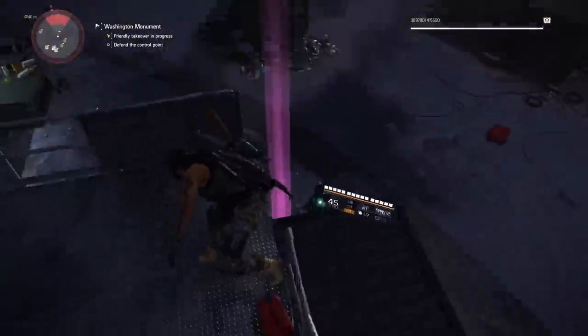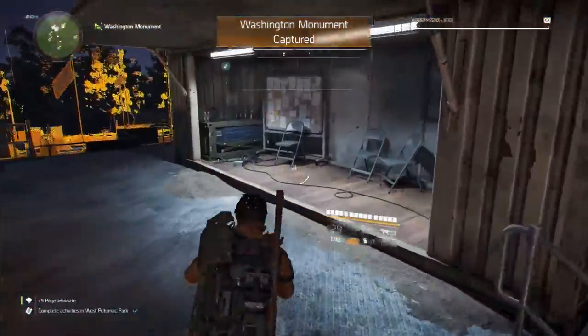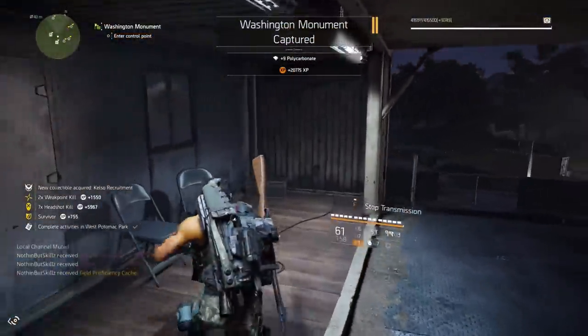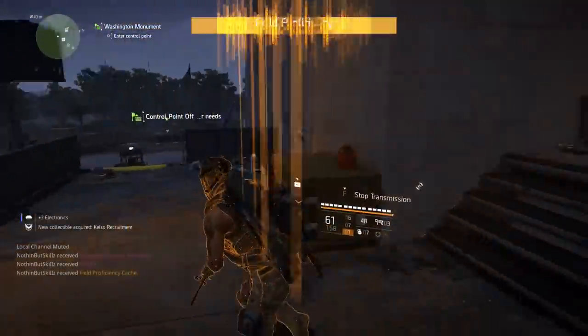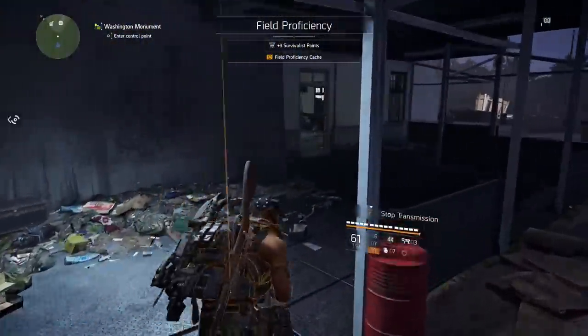The first thing we need to do is capture this monument and take over this control point so we have access to the supply room. Once you get the notification that says 'Washington Monument captured,' you'll get a notification that says 'access to supply room unlocked,' and that's the next step in unlocking this mask.